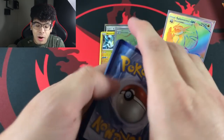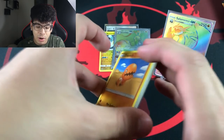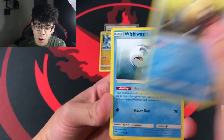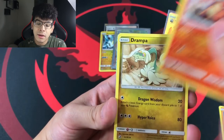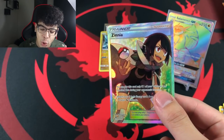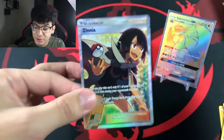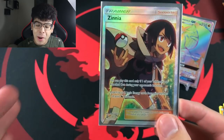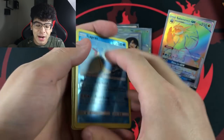I kind of want to do the pack trick from now on in case I get something absolutely amazing. Let's keep it rolling — oh my god, if that's a secret rare I'm done. We got the Zinnia full art! I thought it was going to be a secret because I saw the white border, but that is beautiful. The pulls are real, the pulls are freaking real!